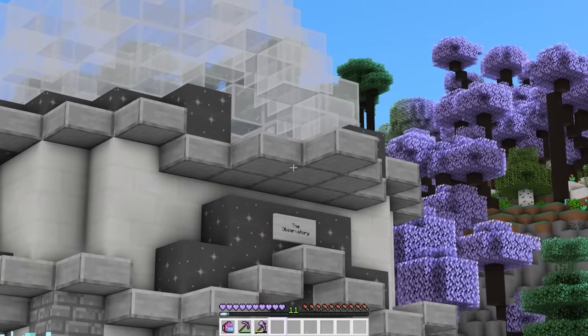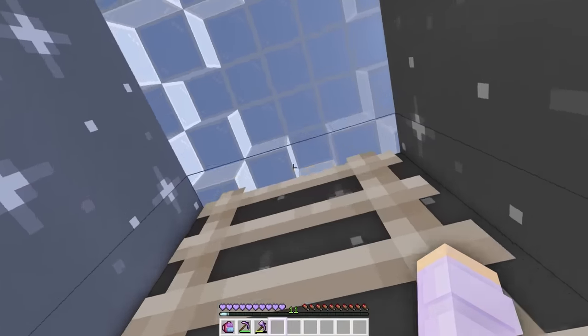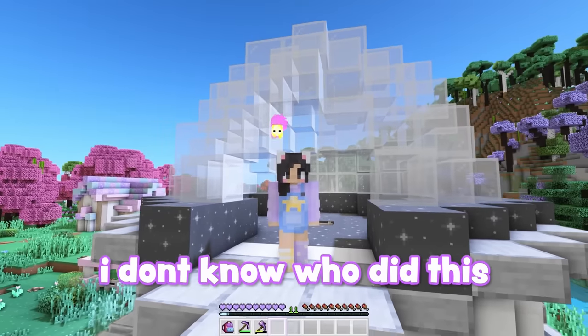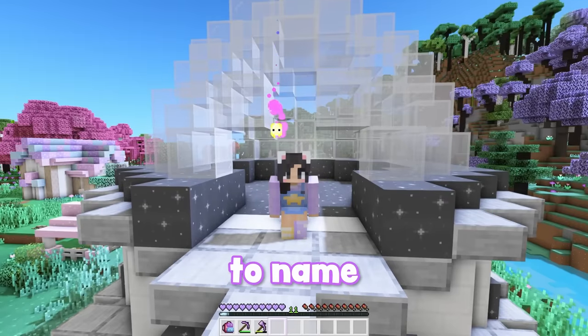Hey, that's new. Where did that come from? Luma, there's been an addition to the observatory. What is this? Oh, it's a little lookout spot. I don't know who did this, but I like it a lot. That reminds me, we have stars to name.